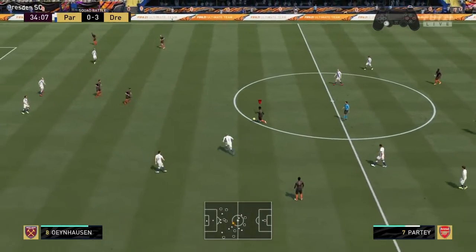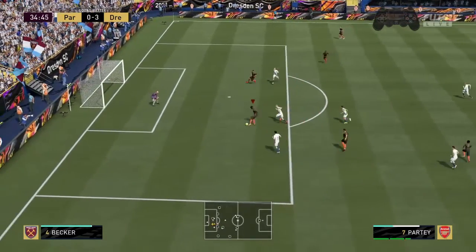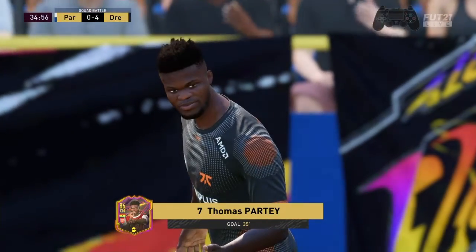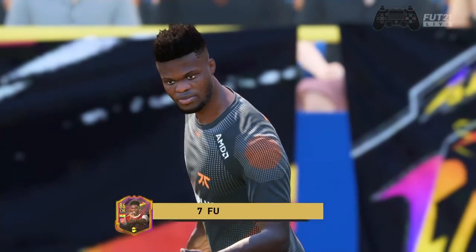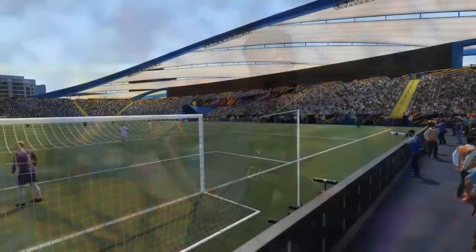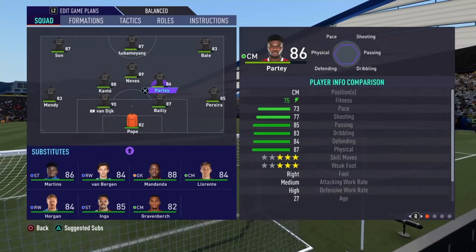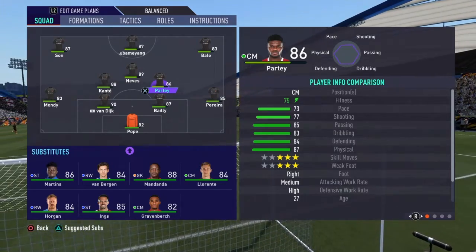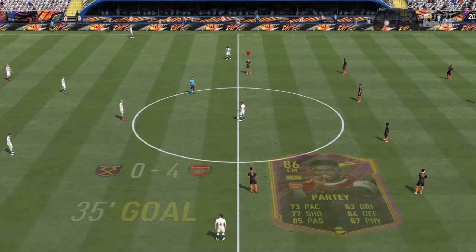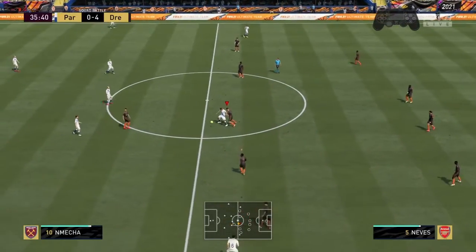Look at Partey go here — look at him go, look at the run, look at the space. It's Partey with his left foot, and that is a goal. That is a very, very, very good goal — and that is what Thomas Partey does. He does a little skill, he runs, he puts it on his left foot, and he absolutely cracks it. That is his weak foot — he shot on his left foot but he's got more power in his right. So that three-star weak foot for me is a lie, and he is a very good player on his left.